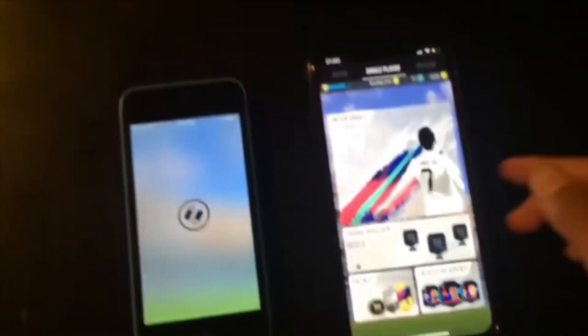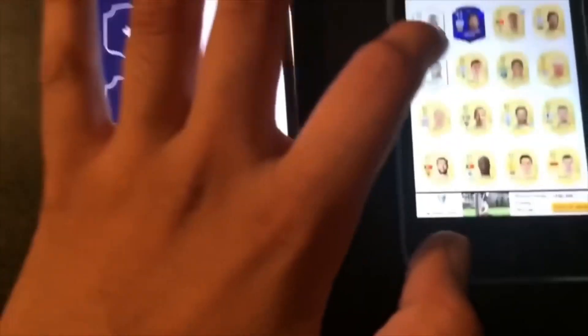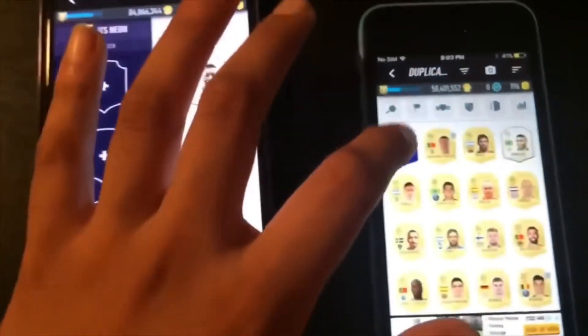So it's a duplication glitch. What you're going to want to do, go to trading on both of them. Then invite one account and accept it. Once you're here, you go to the account you're giving. I'm going to give myself a few players.